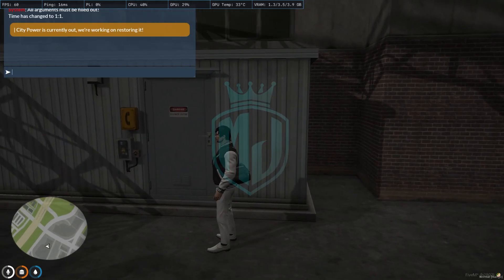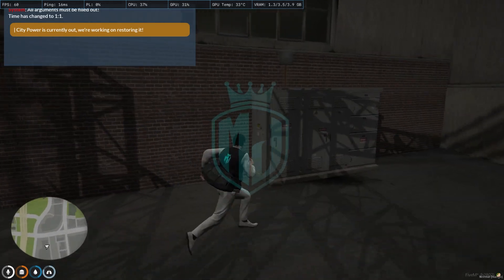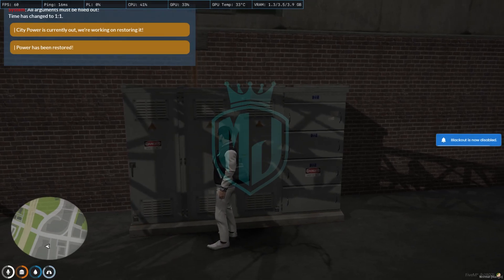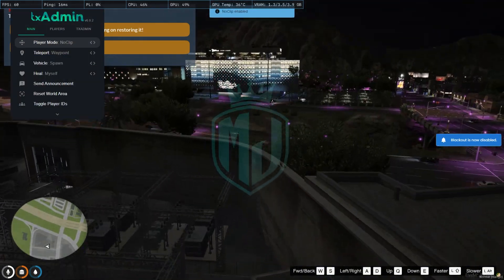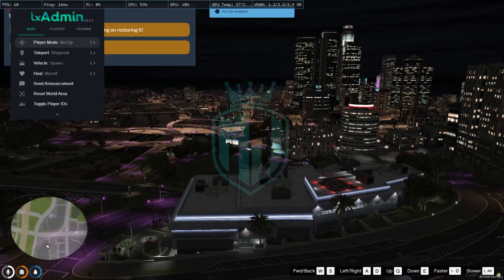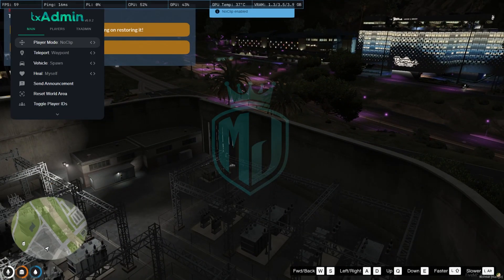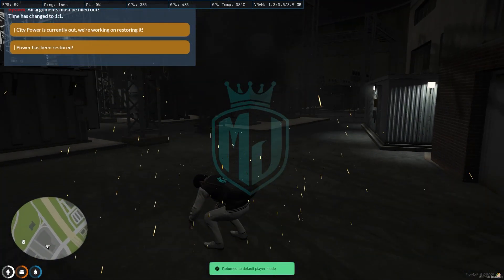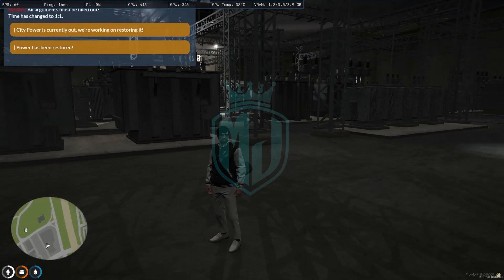If you want to restore power yourself, you need to set your job to police: use 'setjob 1 police 2'. As you can see, 'Restore Power' blackout is now disabled and power has been recovered and restored. The whole city power comes back on.